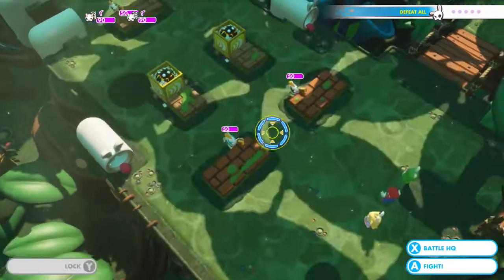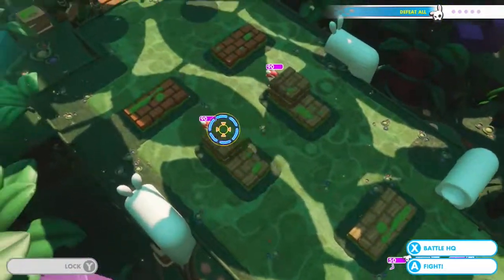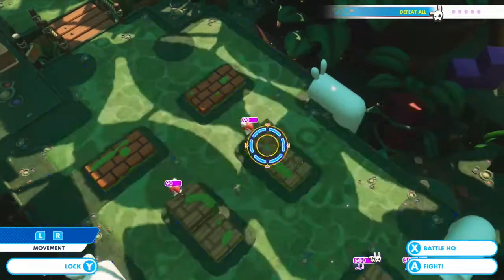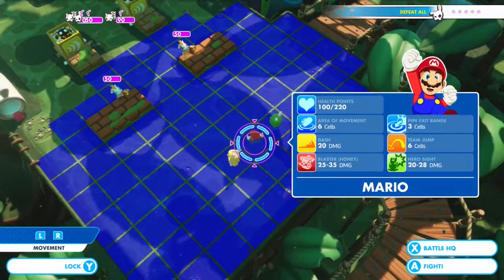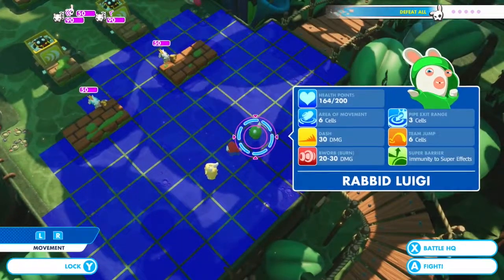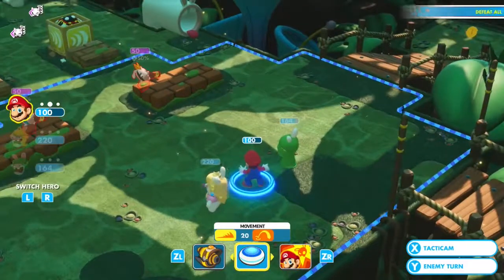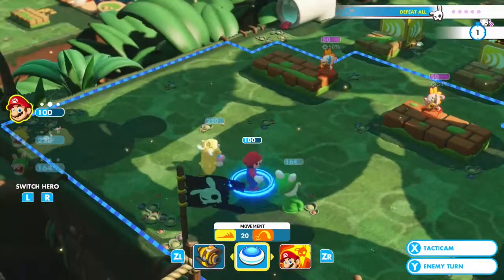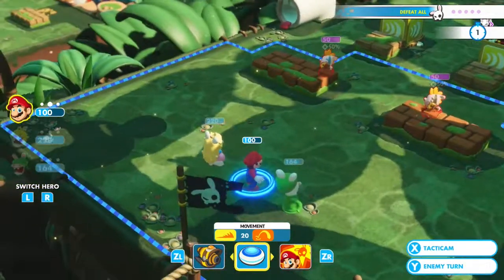We have one Ziggy, another Ziggy there, a third Ziggy, and two Hoppers. Health-wise, Mario isn't looking great. Peach is looking good though, so that's good. We'll just have to start and hopefully we'll be okay, because Mario definitely could use a little bit more health.